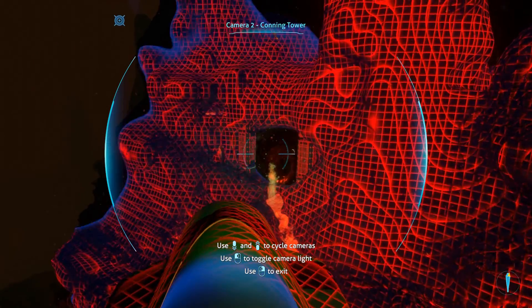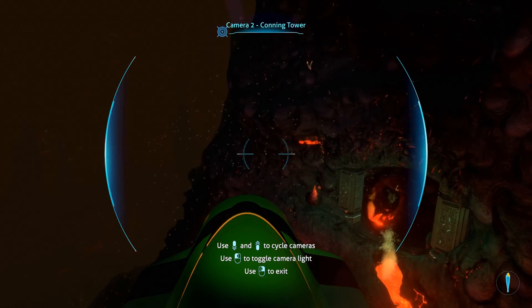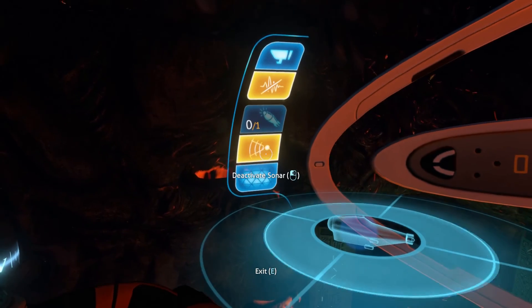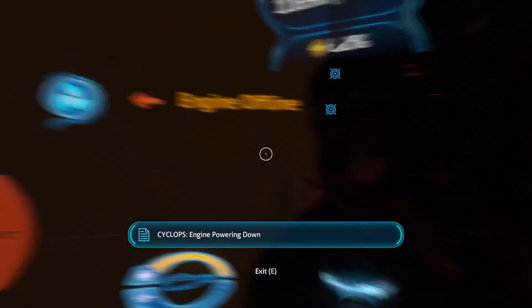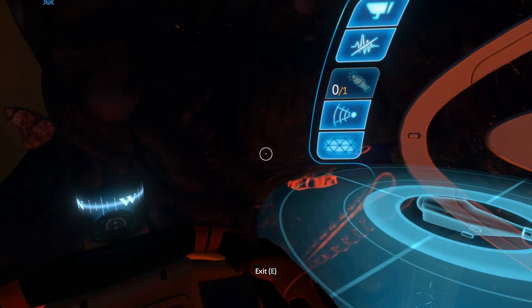I think I clipped something. Let's get close so that he doesn't try to attack the Cyclops just because it's here. I think he's a guy who's irritated by sound, so it shouldn't be that bad. Let's kill sonar, kill engine, and stop running silent.